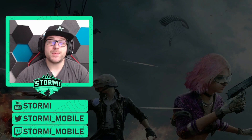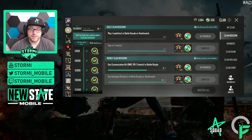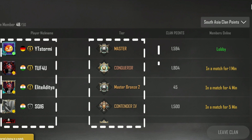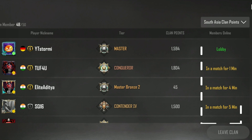The best thing is to team up with further clan members to get a bonus on top of the standard clan activity points you collect during matches. Clicking on the members section, you can find all the members as well as their current rank or tier in-game, the clan points they have collected during this season, and a status showing if the member is online, offline, or in a match.